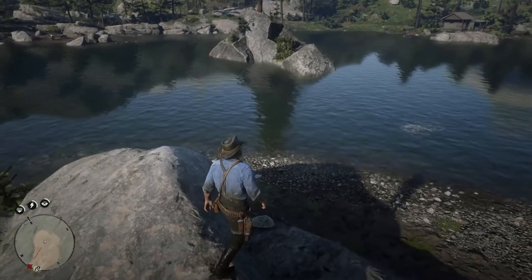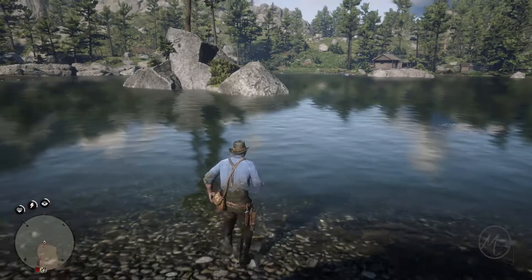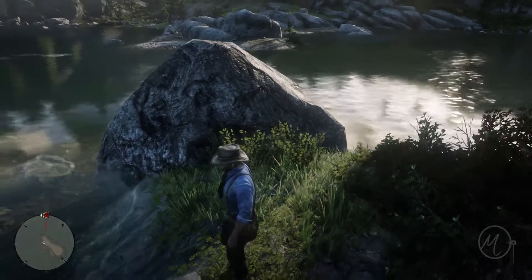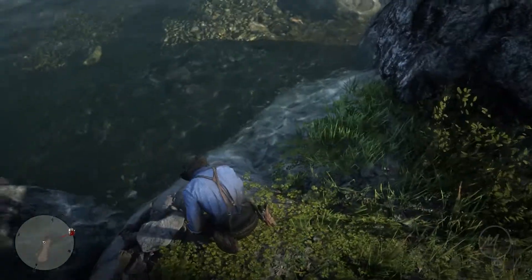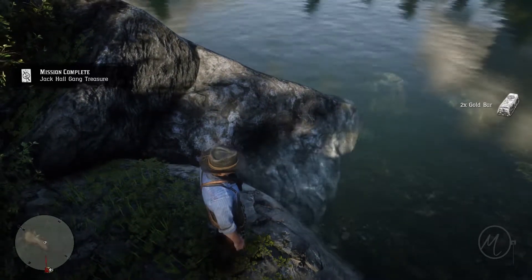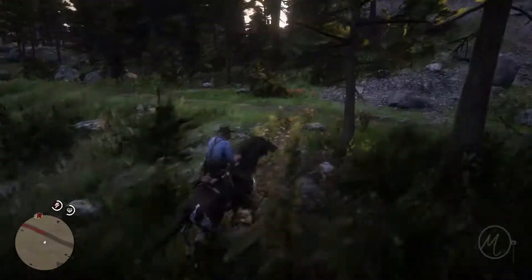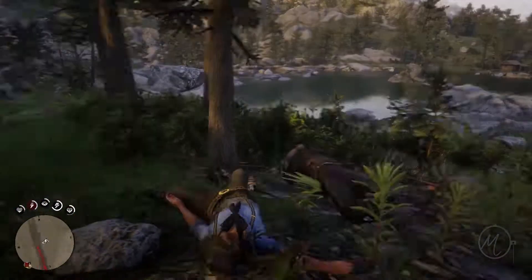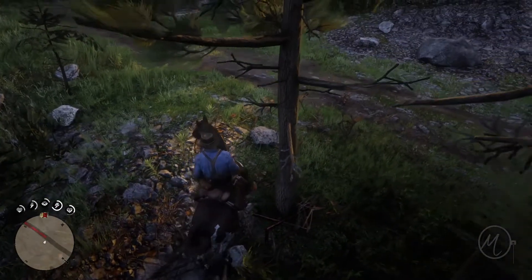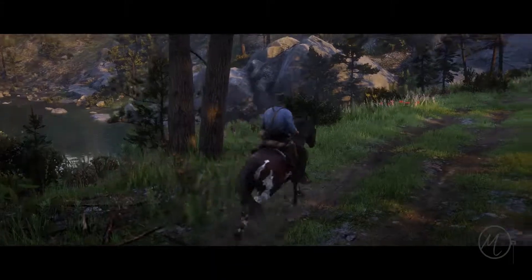Once you make your way over to O'Creagh's Run, it's a matter of swimming to an island in the middle of the lake. Make your way over there, just to the side, and you'll see something that says examine — it's about lifting up a rock near the water. Here you will find two gold bars. You now have your treasure, which you can sell for one thousand dollars, which is pretty nice. Hope you enjoyed that — let me know and I'll catch you on the next one!